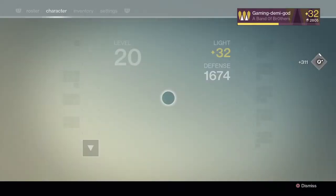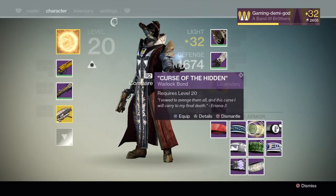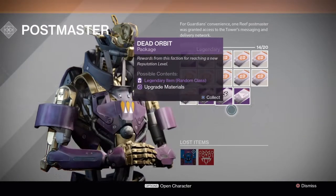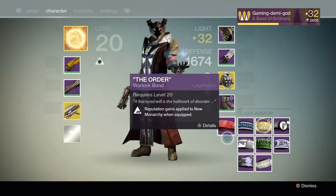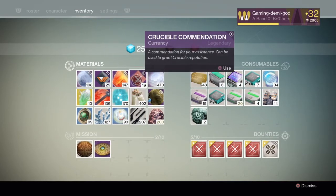I'm gonna go ahead and equip New Monarchy and see what we get from that too, and burn that one as well. Okay, so we've got three packages. Did I have another New Monarchy and Crucible? Actually we do have a Crucible as well, so I'm gonna go ahead and remove that, then burn one of the Crucible commendations — that also sent us over. So we'll see what we get in these four packages first.